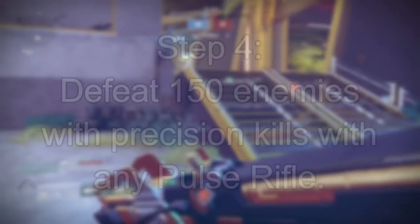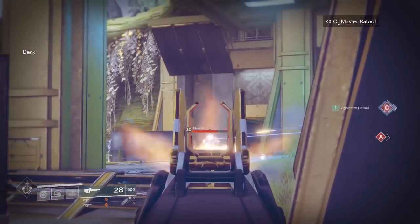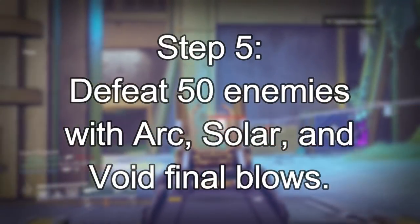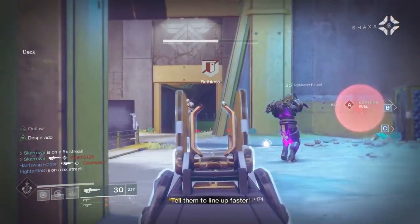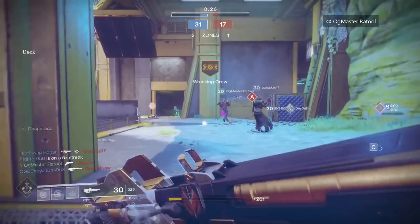Step four says: in the crucible, defeat 150 opponents with precision final blows from any pulse rifle — once again really playing into the pulse rifle theme. Step five requires you to defeat 50 opponents with arc final blows, 50 opponents with solar final blows, and 50 opponents with void final blows.